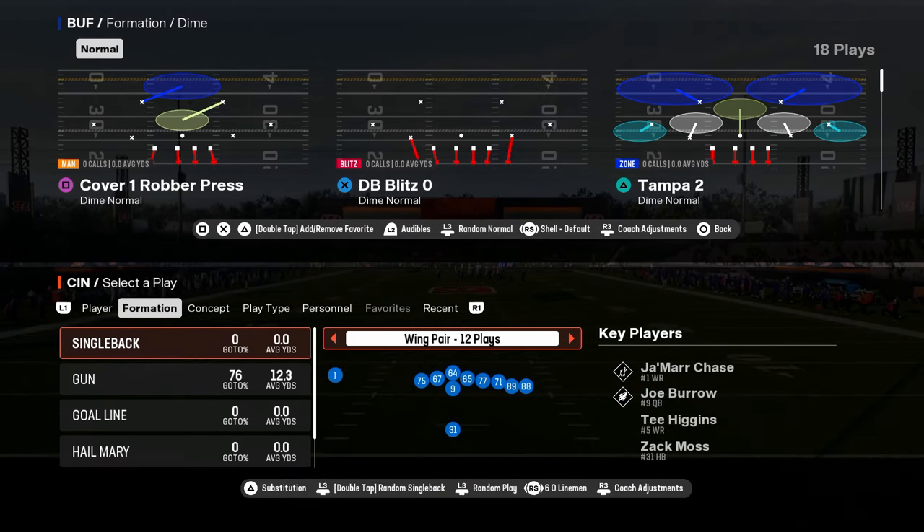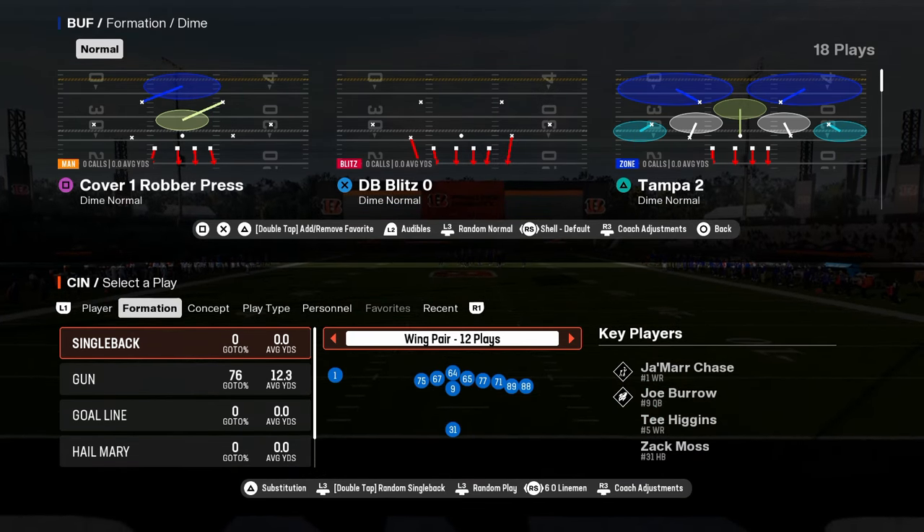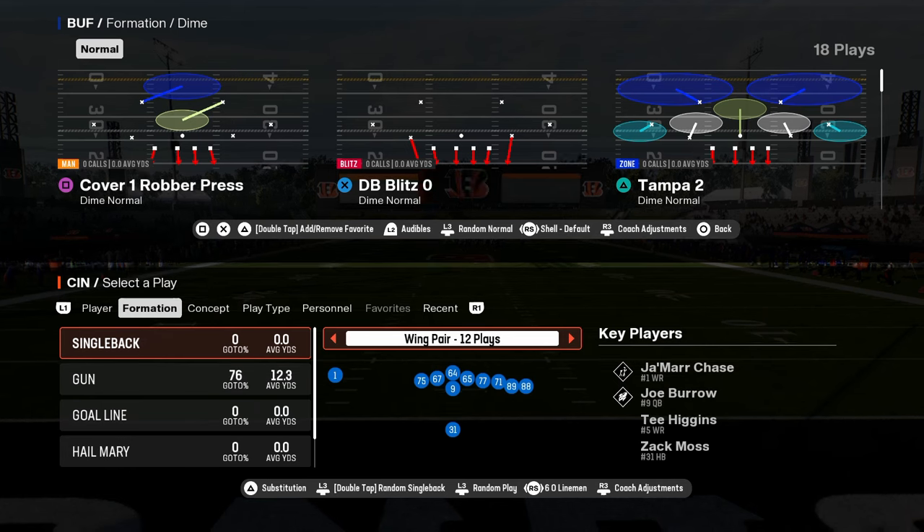Top five playbooks in Madden 25. Number five on our list is going to be the Cincinnati Bengals offensive playbook. Super good.